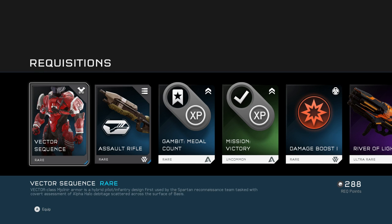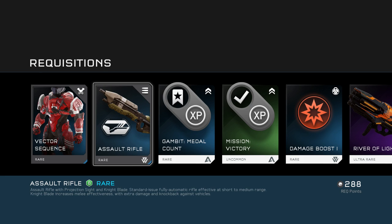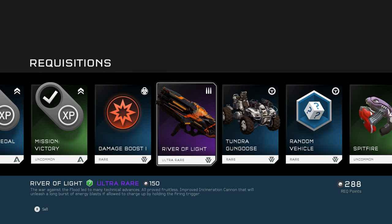Vector Sequence armor — I'll accept it, at least it's armor and it's rare. And this is one of the loadout weapons I actually really wanted — the Assault Rifle with Projection Sight and Night Blade. Standard issue fully automatic rifle effective at short to medium range. The cool part: Night Blade increases melee effectiveness with extra damage and knockback against vehicles. I didn't even know it did knockback against vehicles — imagine flying your Banshee and I come off a gravity lift and knock you right out of the sky!